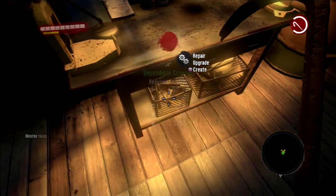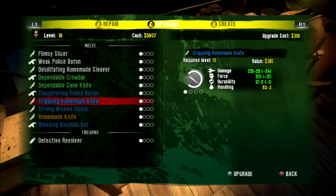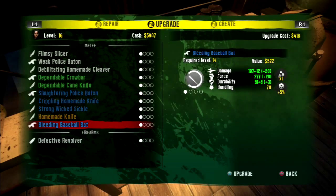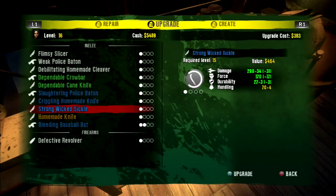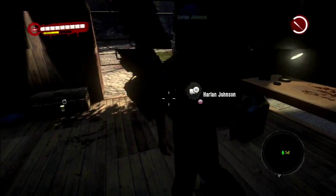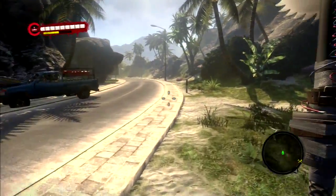Let's see what our stuff is — we have a bleeding weapon. Let's upgrade the bleeding one just because it's the modified one and we'll probably end up getting rid of it at some point. But probably not since it is upgraded now. So now we have like the strongest weapon, and we also have a couple molotov cocktails.